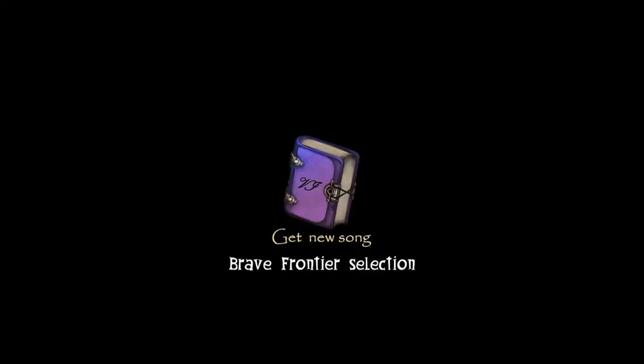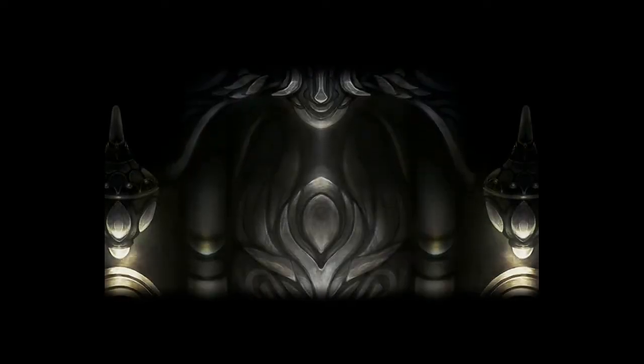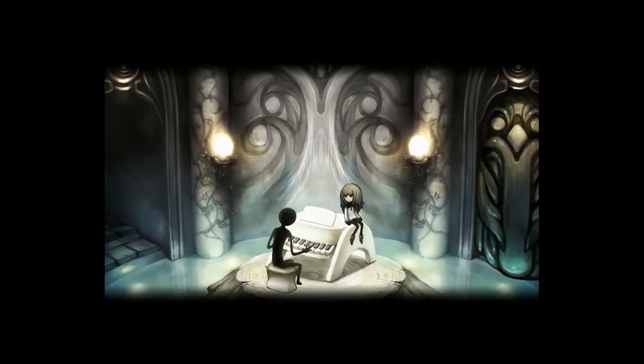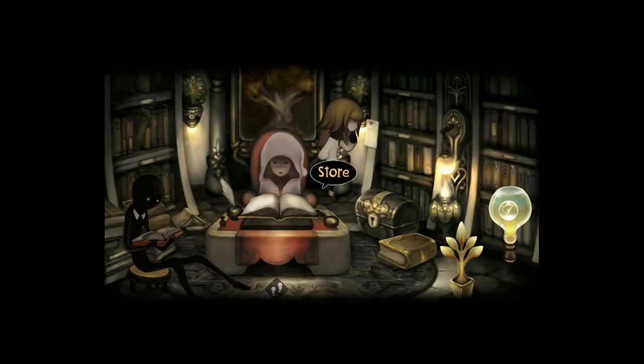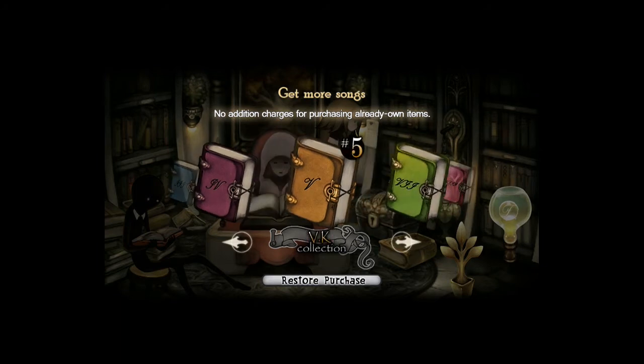Get new song: Brave Frontier Selection. Now I've got the girl by me with piano, and look — we've unlocked this, which is a doorway up to a store where we can get different volumes.